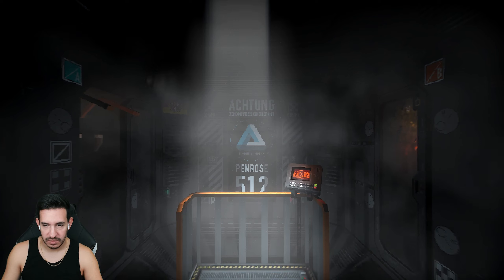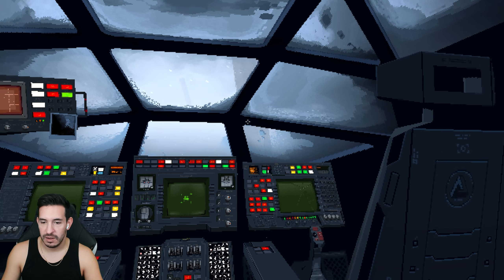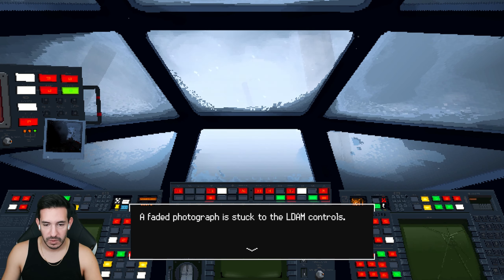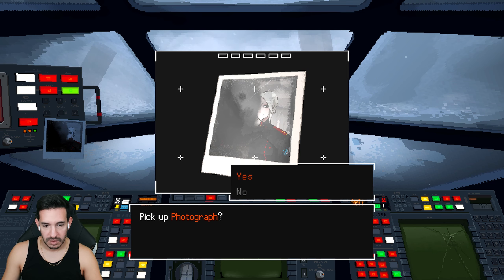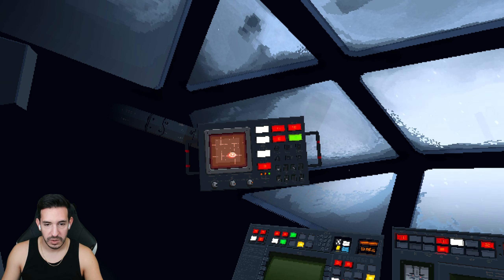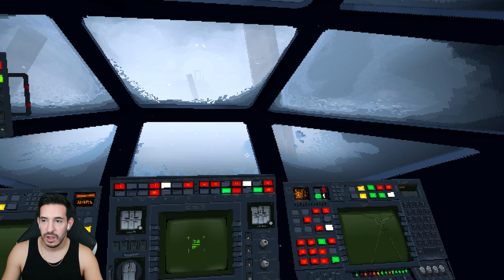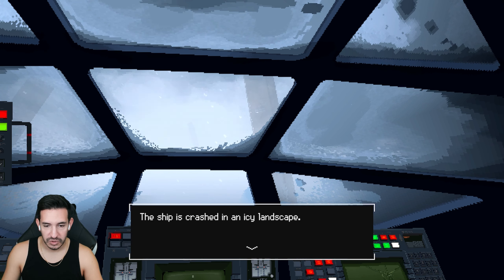'A pale sky, scratches beyond the hatch.' Why is it white out there? Shouldn't it be dark space? Oh wait — this isn't space, it looks like it's snowing outside. There's a photograph stuck to the landing and docking assist monitor. There's been a critical system failure due to a hard landing. So we're not in space — maybe we're on a different planet. The ship has crashed in an icy landscape.